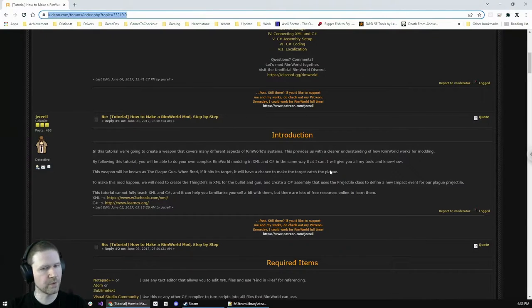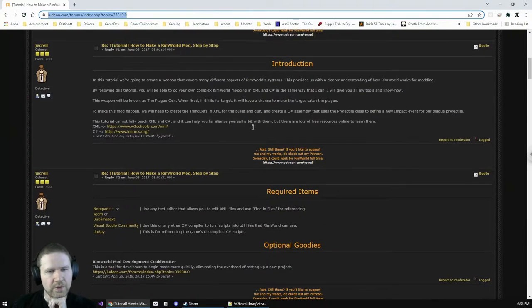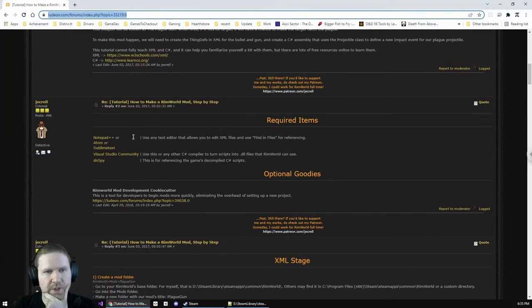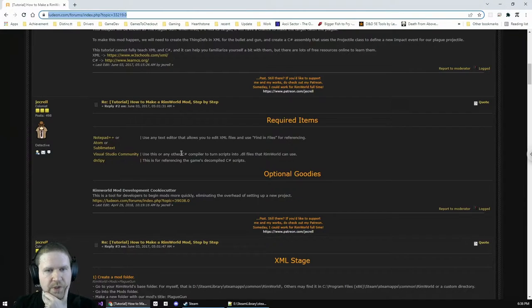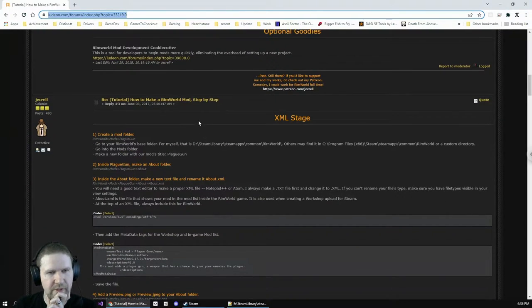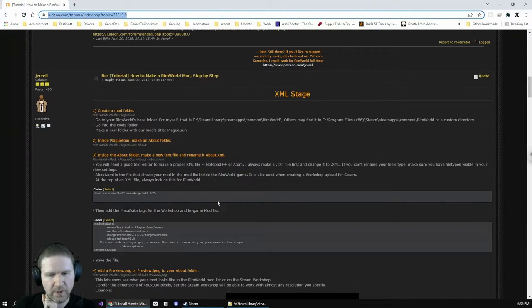A health differential, or HeDiff, is any kind of condition that separates a healthy pawn from a non-healthy pawn — a scar, an infection, a disease, a missing limb are all considered HeDiffs. Required items: Notepad++, Atom or Sublime Text, Visual Studio Community, and dnSpy — though I'll recommend IL Spy from the Windows Store instead. First things first, we need to get to our mods folder.